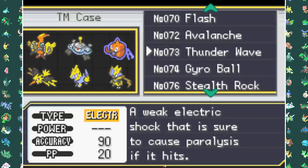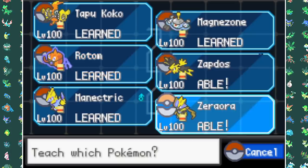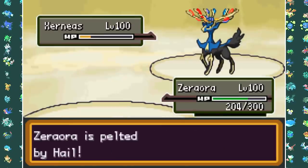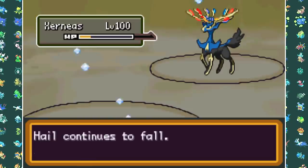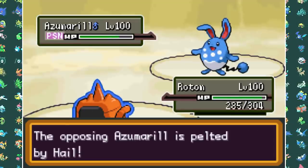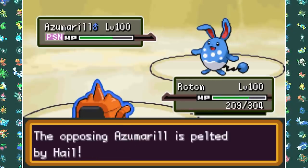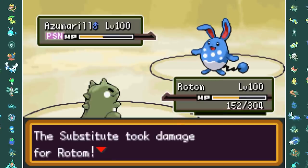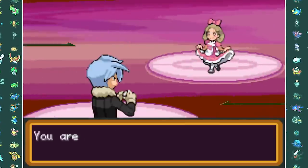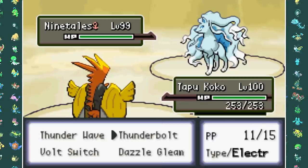For the next battle against Annabelle, the first thing I have to do is teach my entire team Thunder Wave because I need to paralyze Xerneas - otherwise I'll never take it down due to the Geomancy boosts. That's basically her entire strategy. If you manage to take down Xerneas, you've basically won. She also has a Huge Power Azumarill with Belly Drum and a Mega Mawile which does a lot of damage. Her ability keeps a Misty Terrain going at all times, which also boosts the Special Defense of Fairy type Pokemon. She leads with Alolan Ninetales and I lead with Tapu Koko, setting up Electric Terrain immediately, which nullifies the Misty Terrain.